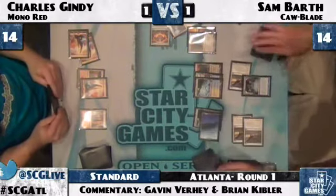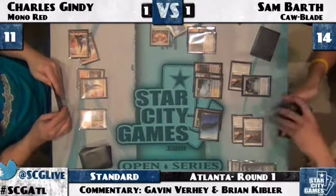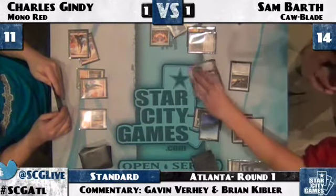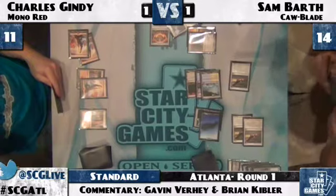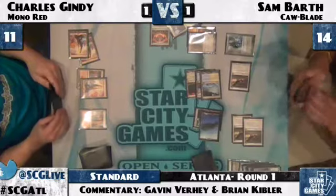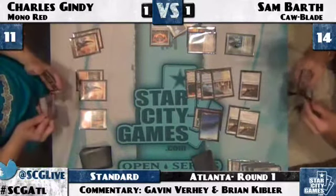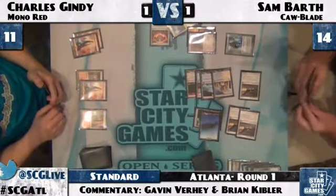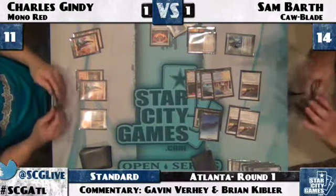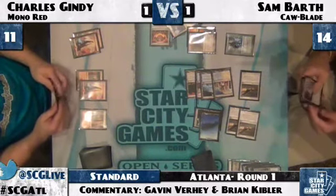He uses Jace to Brainstorm — puts a Flash Freeze on top, land on the bottom. He has another counterspell. This game is very quickly slipping away from Charles Gindy. Another Jace for Sam — pretty much exactly what he's looking for. He's had almost everything but the Gideon and a Colonnade. The funny thing is he hasn't actually drawn Timely Reinforcements this game, and he has not actually had a point in which he was behind in both creatures and life. Charles kept a sketchy six-card hand on the play that did not pan out — he mulliganed down to six.